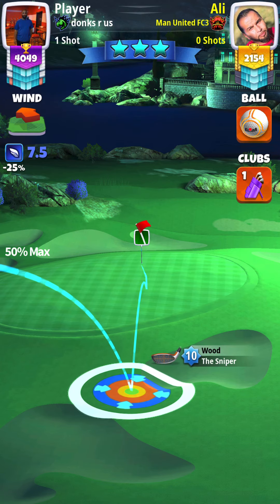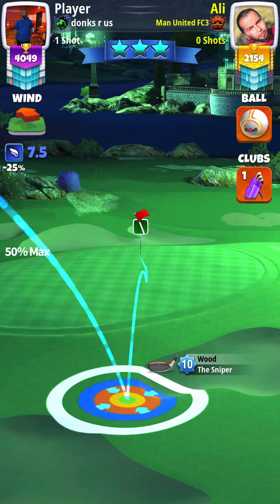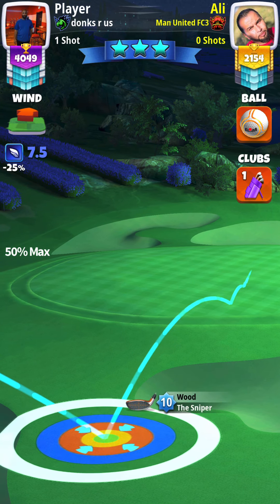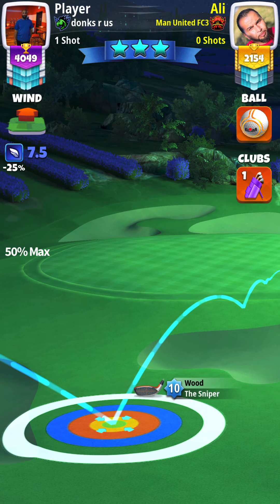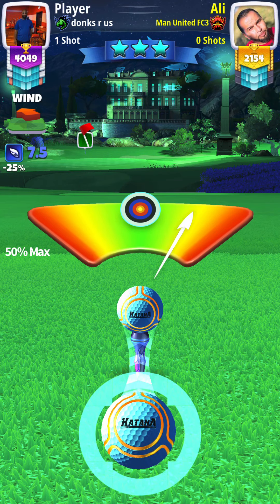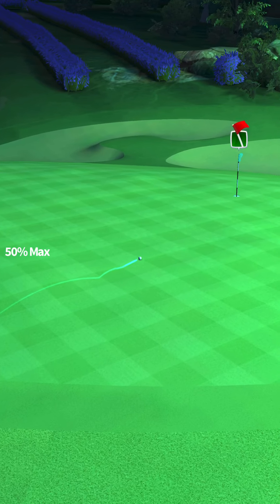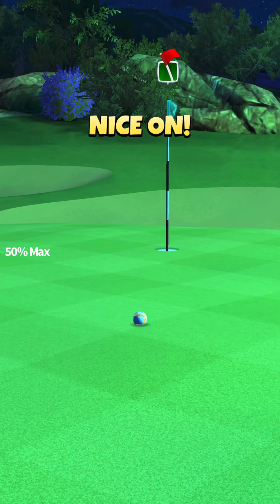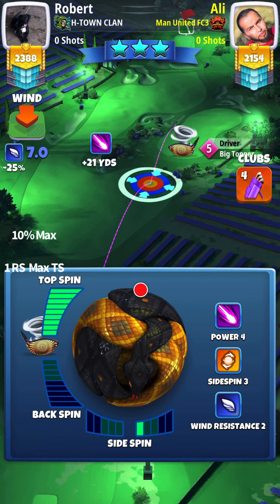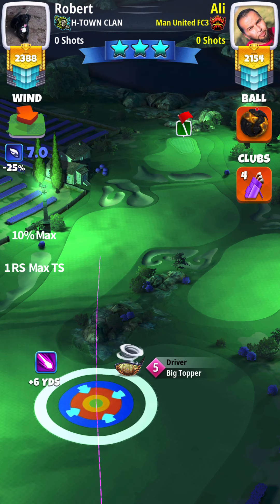Hole number four — we're gonna go at 50% maximum distance. We're using a Katana: 1.5 left spin, 4 backspin. Going at 50% maximum distance between the two bunkers, aiming directly at the pin. Go back 50% at max — great shot. I've tried 40%, I've tried different ways of approaching it, this is pretty much the best way. Nice shot. When you're applying your backspin, just make sure that you're going through the pin just a little bit.